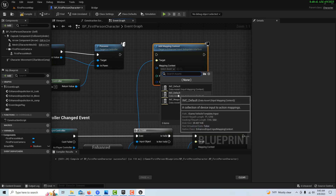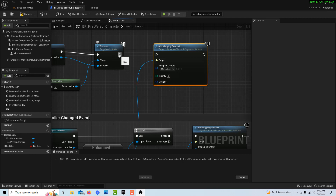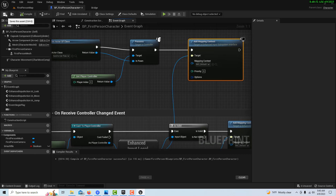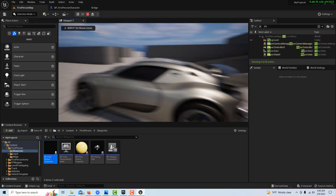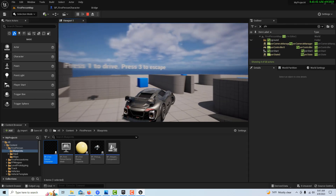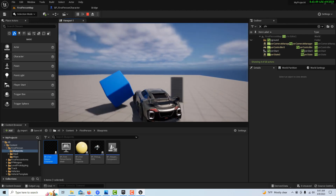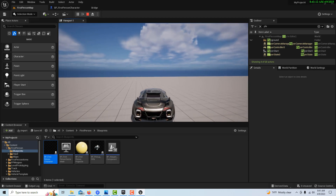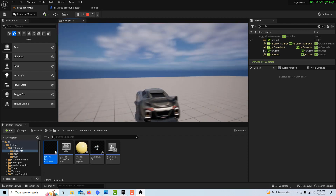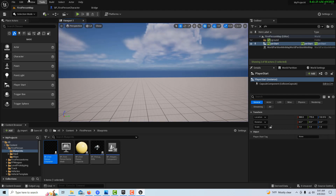We just have to add that mapping, then compile and save. Now if I come in and press one — now I have the car with all the controls. This is a lot of fun. Okay, now here's the second part of the puzzle: how do we get back to the first person? This is all working and fantastic, but I have to escape out of the game because I don't have any way back yet.